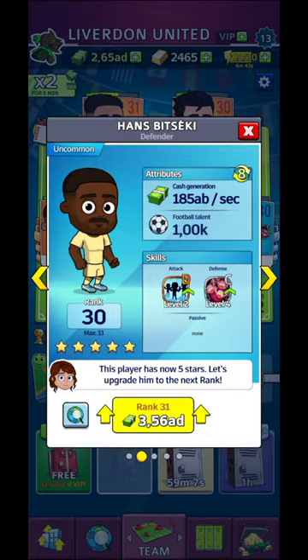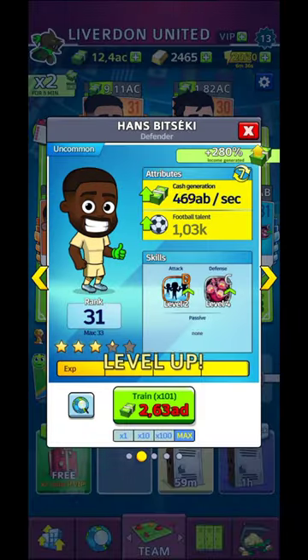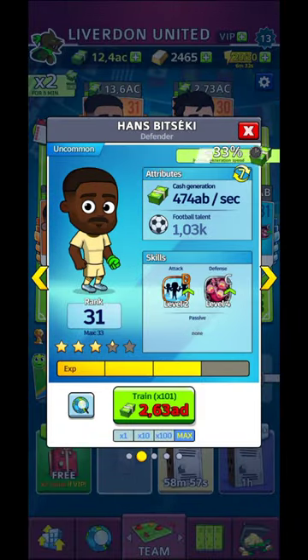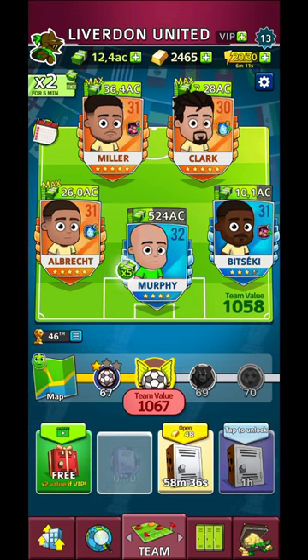For example, I'm going to rank this guy up from 30 to 31 — his football talent just increased. You're also going to upgrade him here because it increases cash generation — you do want cash regeneration. You'll have a free VIP vault if you watch that ad. From there you'll also get some cards. On the top of the screen where you see 'multiplied by 2 for the next 5 minutes,' you're going to need to watch three ads: the first ad is 5 minutes, the second is 10 minutes, and the third is another 15 minutes — so you'll have 30 minutes to double up your income.